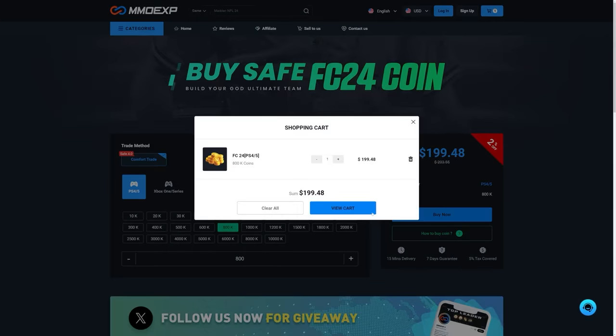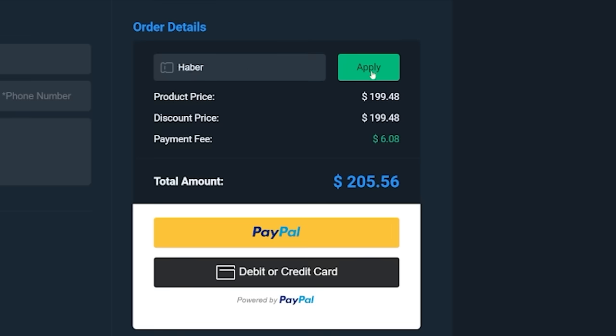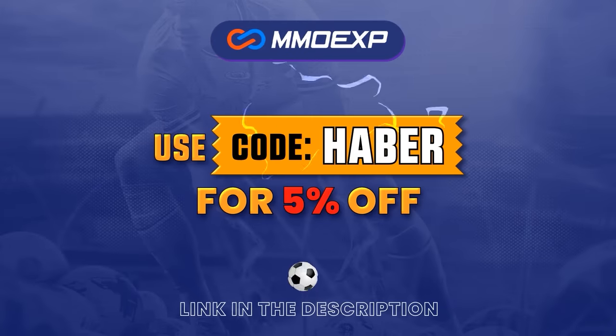If you're looking for cheap, fast and reliable Ultimate Team coins, check out mmoexp.com — link in the description. Save five percent using code Haber.